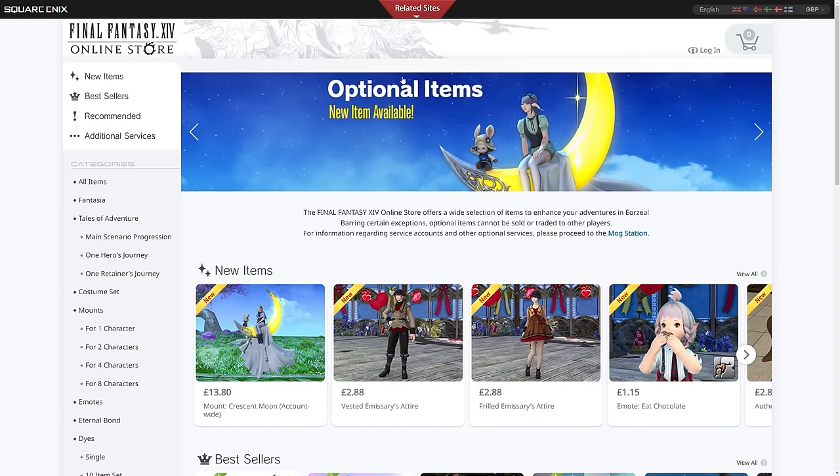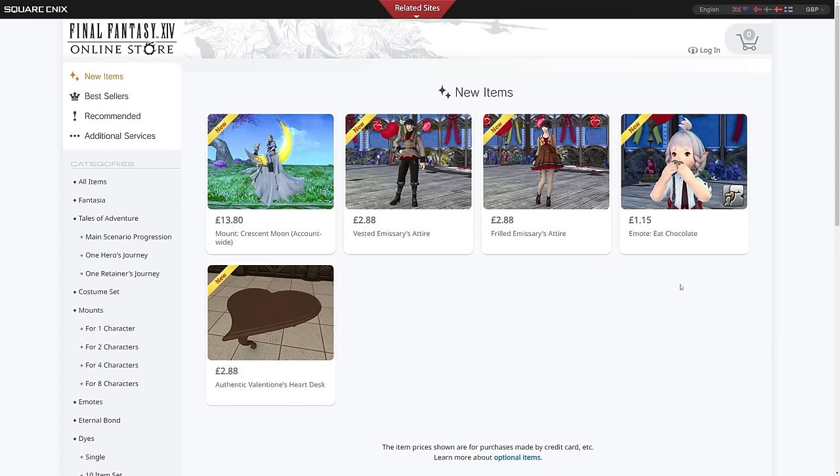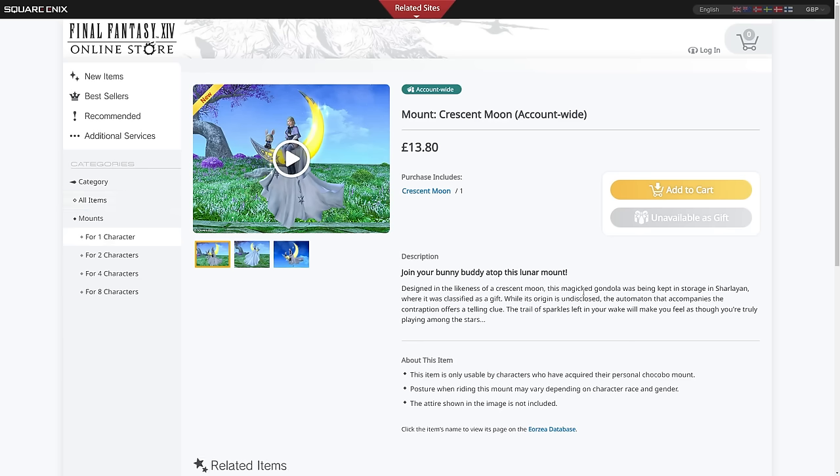As you can see on the store, it says new items available. This is of course referring to the Valentine's Day items from the previous year. But additionally, as of the 3rd of March 2024, we also have a listing of an account-wide mount. This is the Crescent Moon mount, applied to all characters created on your account, current and future.